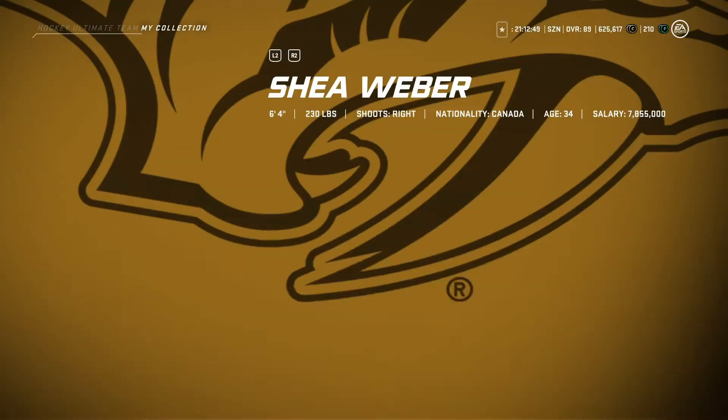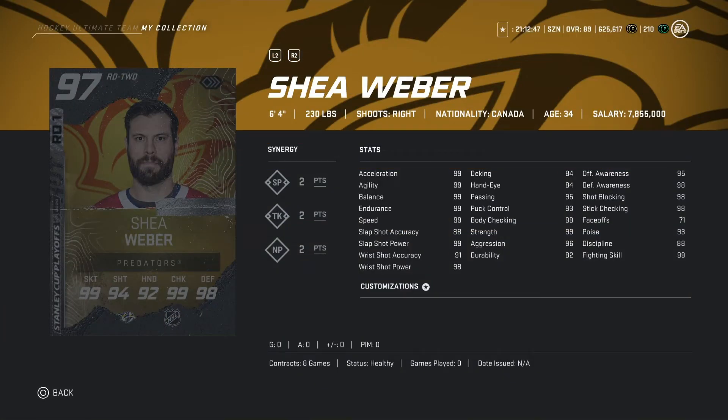Looking at Shea Weber now — 6'4", 230 pounds. I'm really hoping I could upgrade him — trade in that fantasy card and upgrade him. That would be amazing, I am so hyped for that. Synergies: SP2 points, TK2 points, NP2 points. Stats look absolutely amazing. I'm really hoping I can get this card.